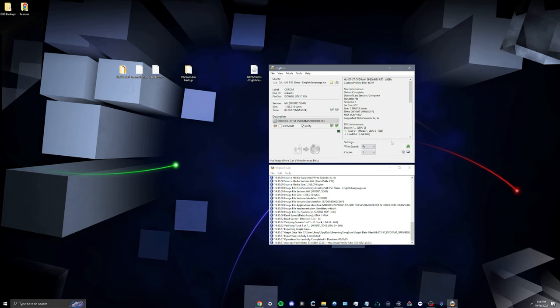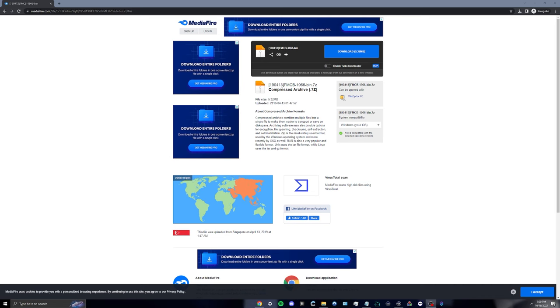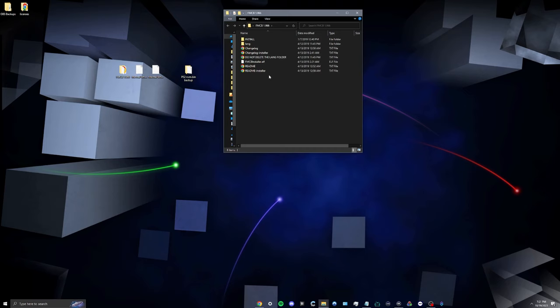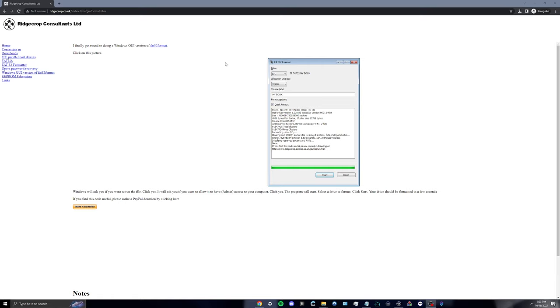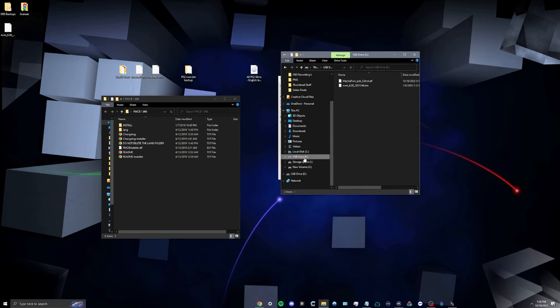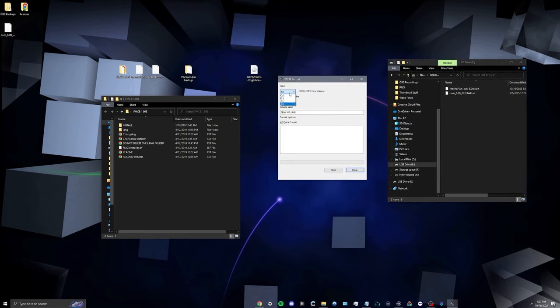Before we do anything with the disc, we're going to install FreeMCBoot 1.966 — it comes as an archive .7z folder. I've also provided a link to download 7-Zip. Once you're ready, download FreeMCBoot and you're going to get these files. To go along with your USB stick, you're going to install a program called FAT32 Format by clicking on the image here. Once it's installed it should look like this. Go into File Explorer, figure out what drive letter your USB stick is under — in my case it's drive E — select that under the drive field.